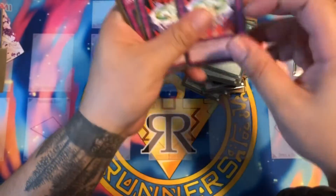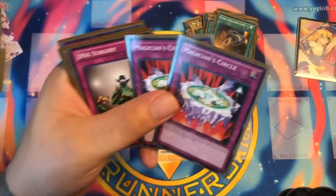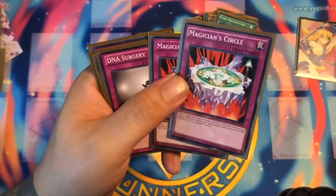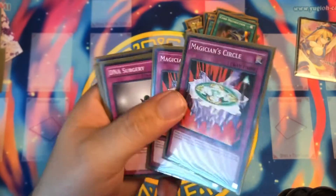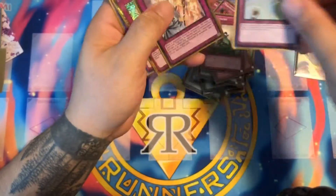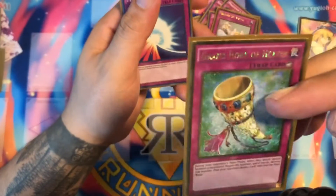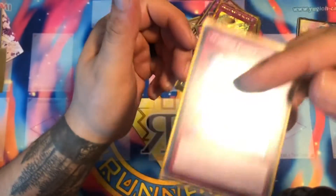Card Destruction and Magician Circle — this is how I spam monsters out. When a Spellcaster declares an attack, I can summon a 2,000 or less monster, and all my Magician Girls are 2,000 or less. Then DNA Surgery turns everything into Spellcasters. We also run two Solemn Strikes, one Solemn Warning gold edition, one Grand Horn of Heaven gold edition, and Mirror Force.